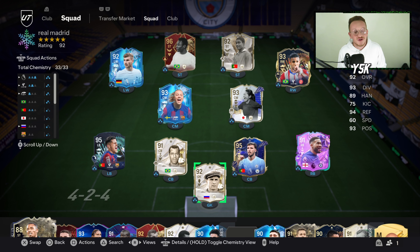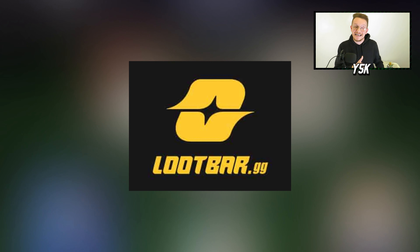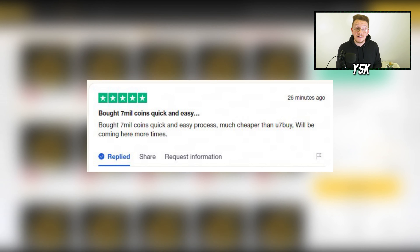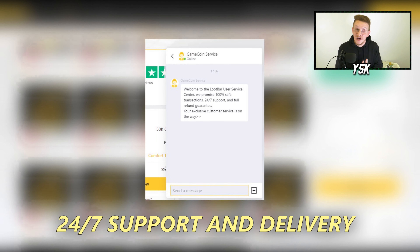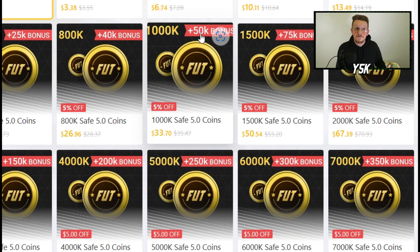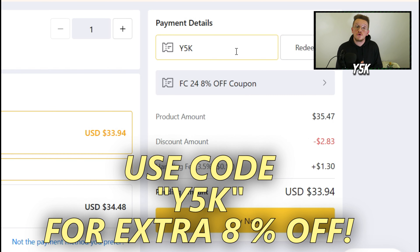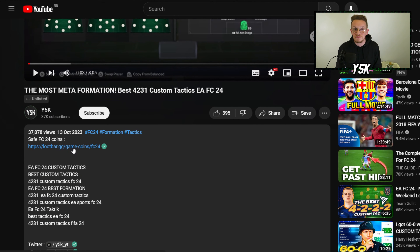If you're new here, don't forget to subscribe and drop a like. If you're looking for the best and cheapest website to buy FC24 coins, head over to lootbar.gg. You can safely buy FC24 coins with the best service, 24/7 support and delivery, and they're also throwing in a 5% bonus — if you buy 1 million coins, you get an extra 50k for free. Use my code Y5K for an extra 8% off; link is in the description.